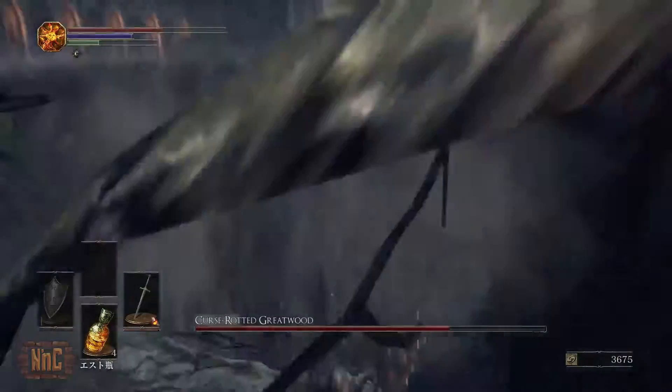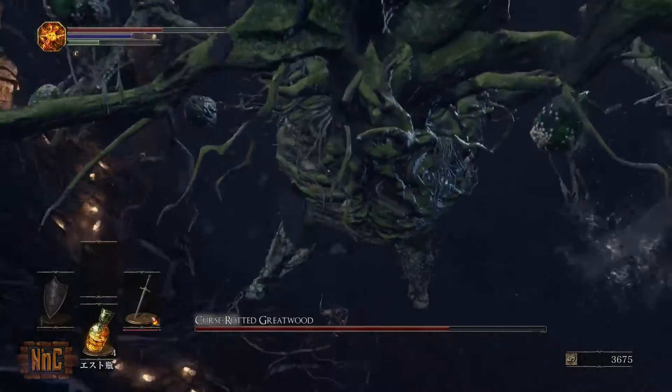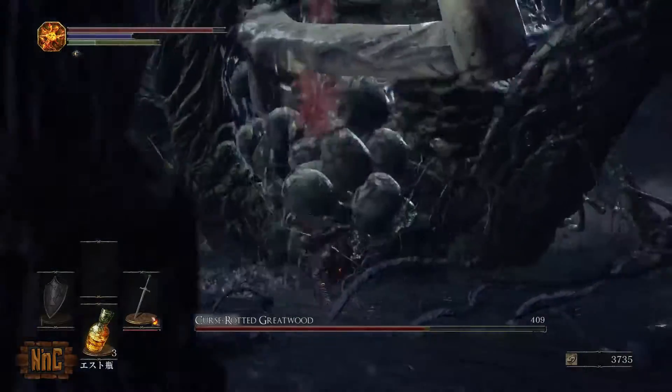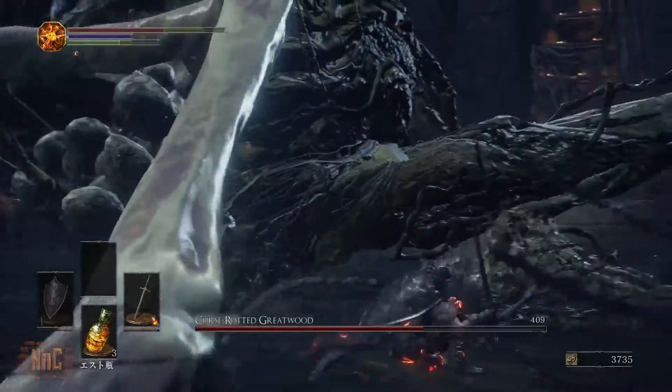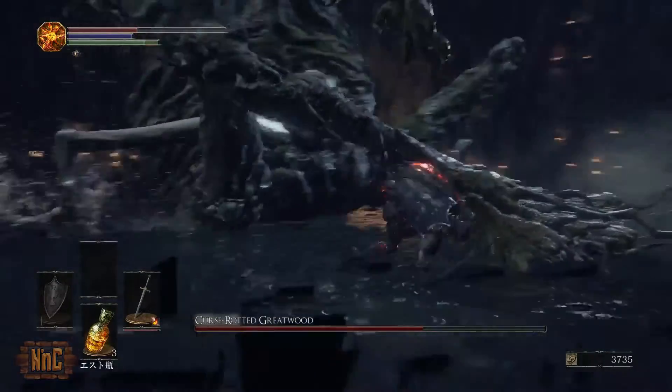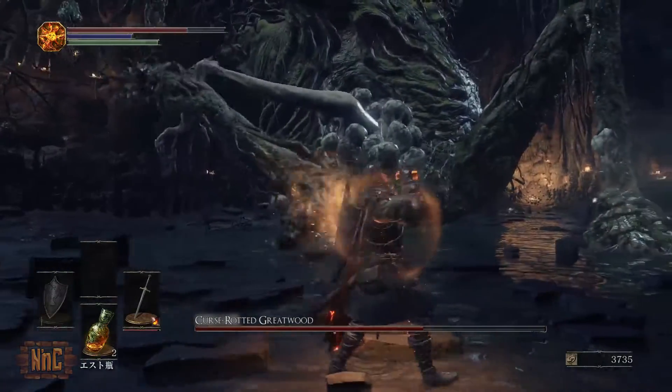After the egg sacs are destroyed, the Curse-Rotted Greatwood will rise up and bust the floor, and you'll fall into a chasm below. Here he'll grow an extra appendage out of his stomach, along with additional egg sacs. The rest of the fight will be pinpointing these egg sac locations all over his body in order to do great amounts of damage.